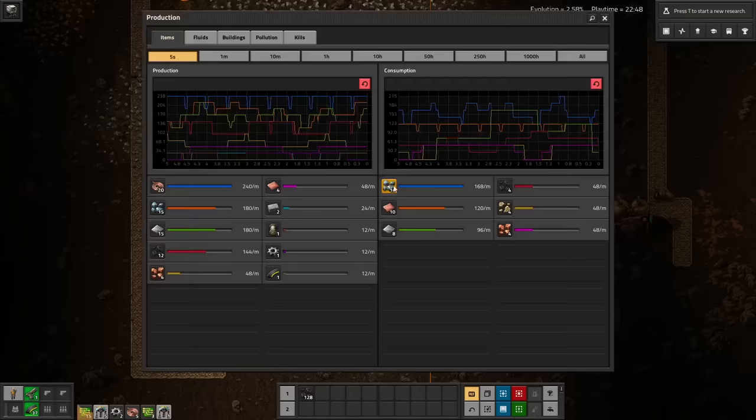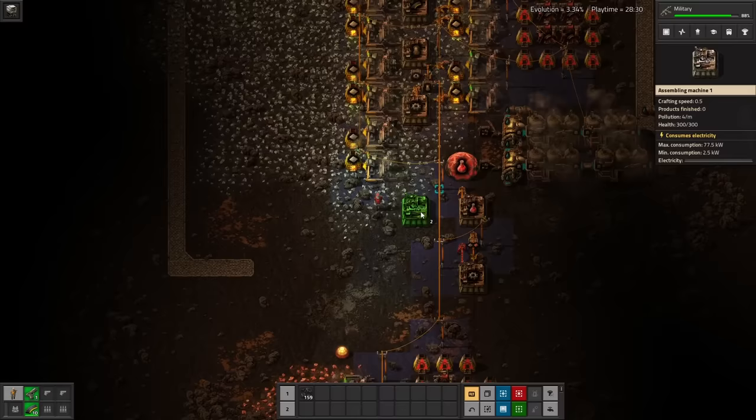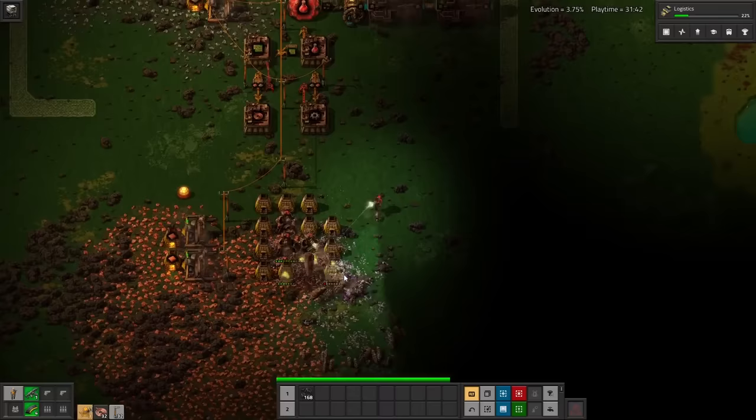Just making gears like this is extremely helpful because it lets me handcraft things, like gun turrets especially, much faster. I've only got two turrets to defend my coal, so let's hope it's enough. The nests are definitely absorbing pollution now, so we can get attacked at any second. The biters are dragging their feet a little bit, so I set up some rough automation for red science and upgrade the rest of my burners to electric miners.